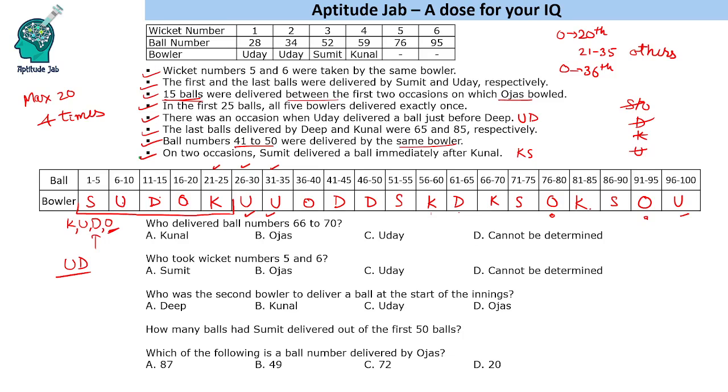Now coming to the questions. Who delivered balls 66 to 70? That is Kunal. Who took wickets 5 and 6? Those were taken by Ojas. Who was the second bowler to deliver a ball at the start of the innings? That was Uday. How many balls had Sumit delivered out of the first 50 balls? Sumit appears only once in that range, so just five balls. Which of the following is a ball number delivered by Ojas — 87, 49, 72, or 20? Ball 20 is correct, as that was delivered by Ojas.